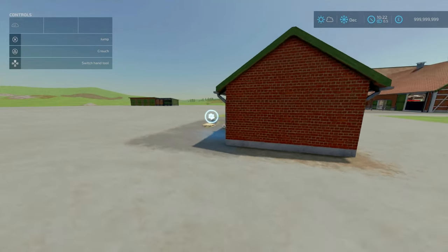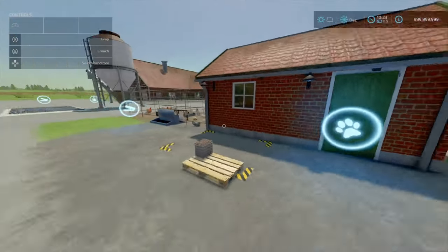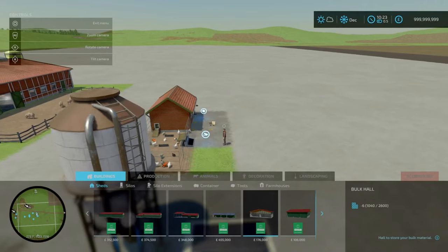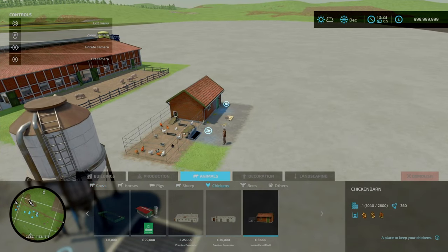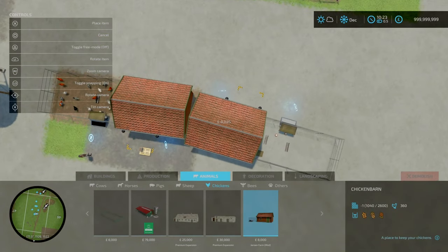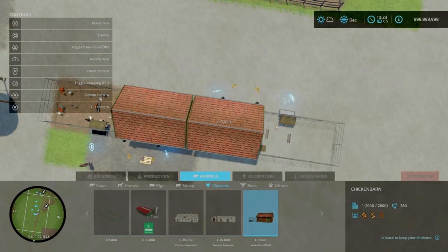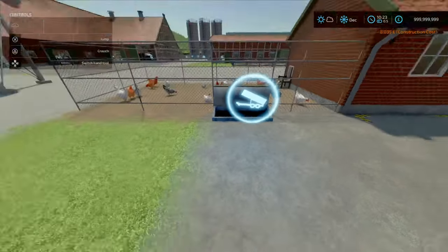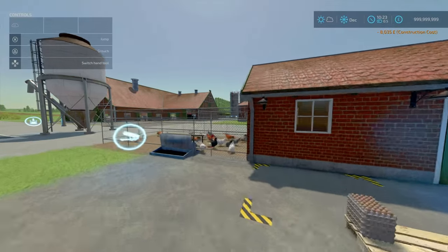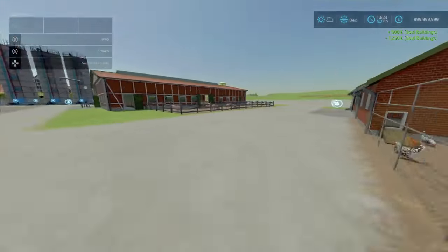On to our last animal pen — the chicken barn. Ten slots on console. Egg spawns here. Dollar box trigger is here. Holds 360 chickens. Feed lot is here. Found under animals, under chickens. Eight grand, so reasonably priced. You can snap these together — they click together front to back very cleanly. That looks very nice. There's a bit of a terrain issue but that's on my part with the map. That is all of your animal pens.